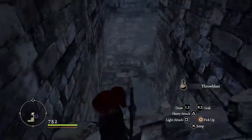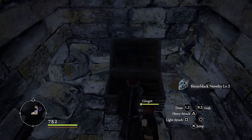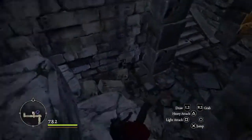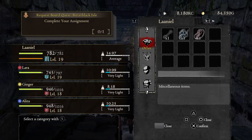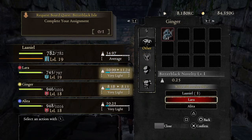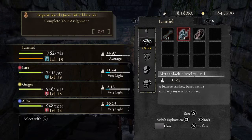Absorbent Rag. And then hopefully this one will give us some gear — Bitter Black gear. A novelty, ouch. Let's check who has taken what equipment. Yeah, Ginger, you are very quick. Give that to Lara. She is so quick. And we have... oh, they're all novelties.